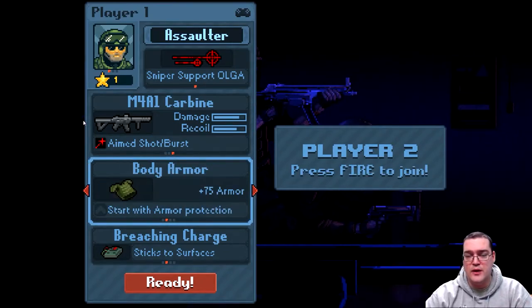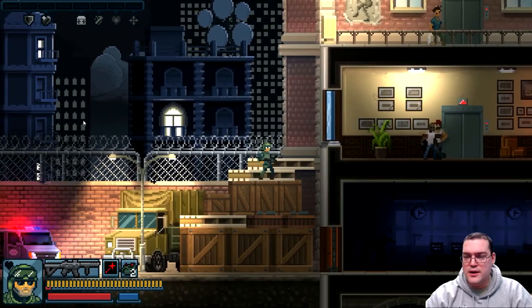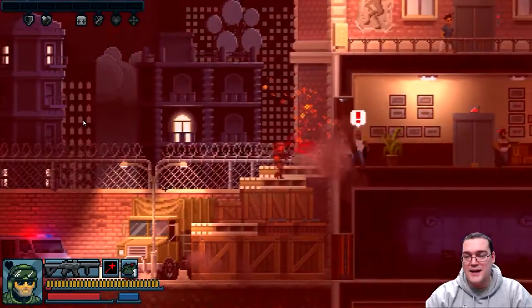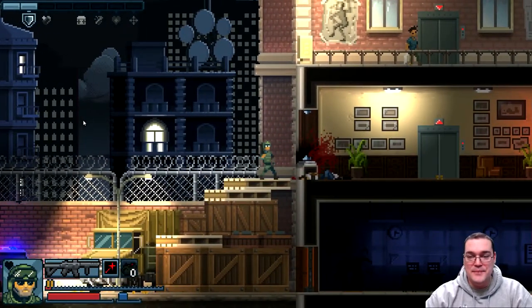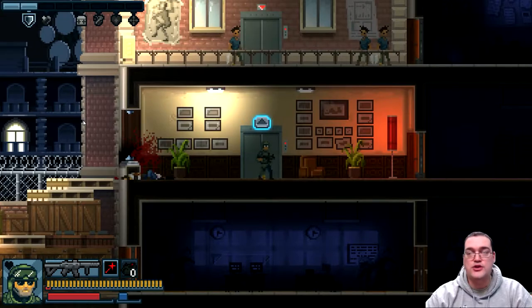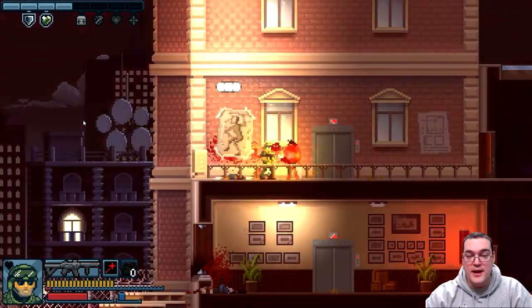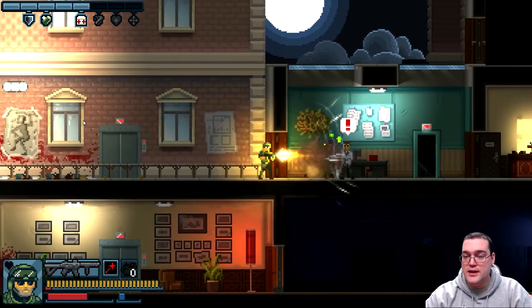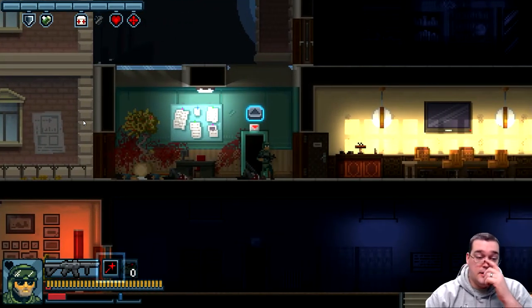When you first start the game you're a little underpowered and your weapon is pretty basic. There's a shotgunner up there — I could throw a charge to draw these guys over, but you've got to have them pretty close. If I go up that elevator right now I'm going to get destroyed. What you can do is go up and then quickly come back down so they move a little bit. Then kick the door, wait a couple seconds, kick it again to draw them close — and it drew at least a couple of guys.